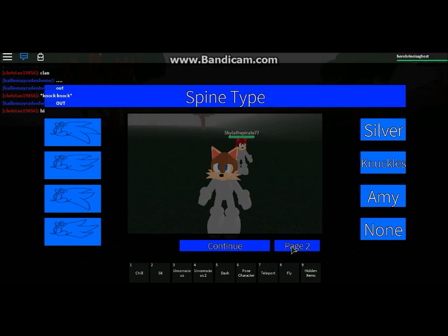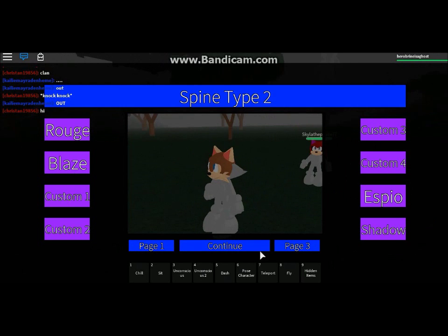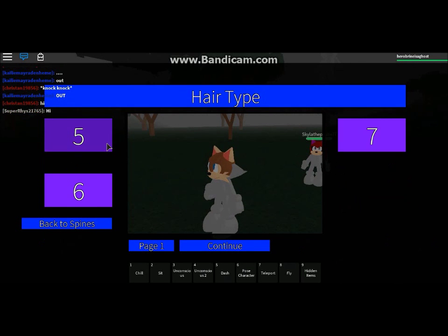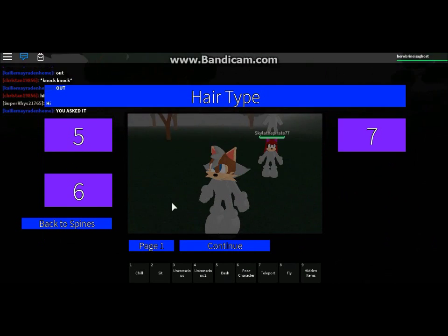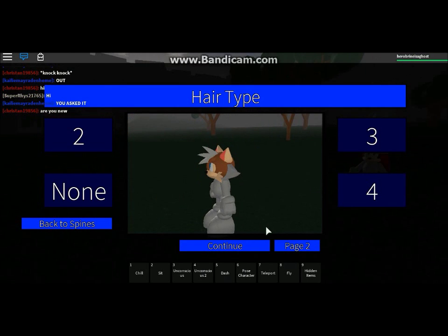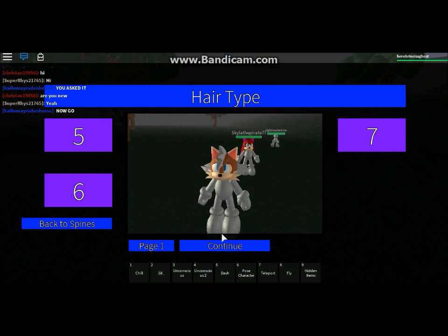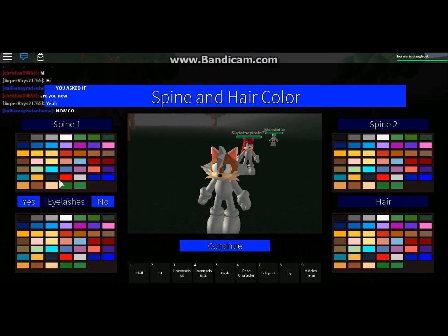Next, spine type. For spine type I always go to page two and choose it as Blaze, because it just looks better. And then for hairstyle, I always go with five, because that's better than the original three — see how small it looks? I just don't like it. And then look at this style — looks a lot better.